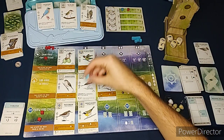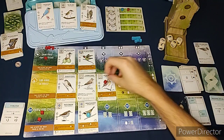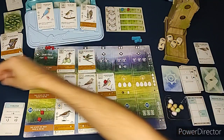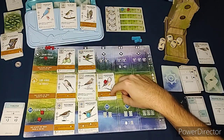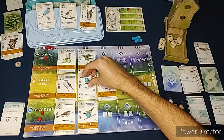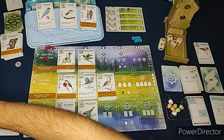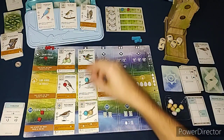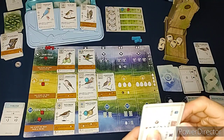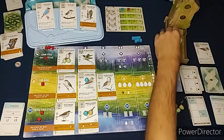I'll trade my fish for a fourth egg. The bird's ability says all players lay one egg on any bird with this type of nest, and you may lay one egg on one additional bird with that nest type - so I get to do it an extra time. Then another ability says lay an egg on any bird, so I'll place one there. The Automa's last turn in round two - it does the food action and removes all fish from the bird feeder.